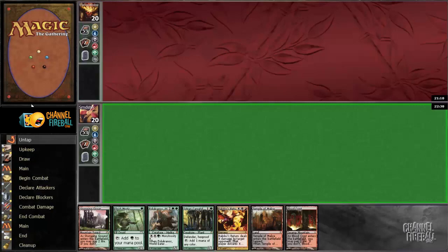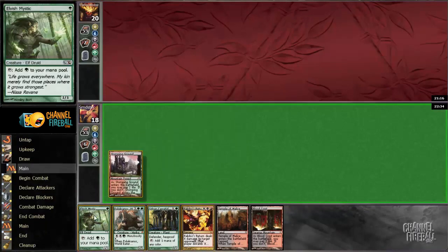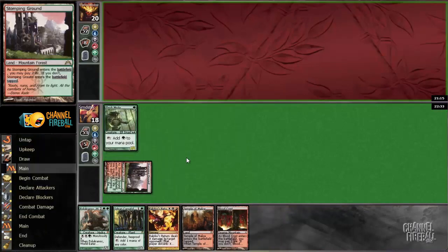Alright, here we are for game two on the play. This hand looks great. We can play a quick Polukranos and then Rakdos Return away his hand. Both of those things sound excellent.